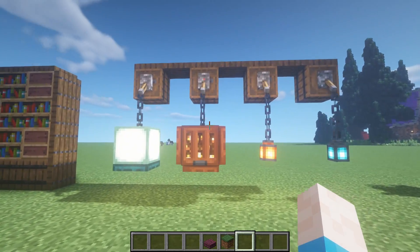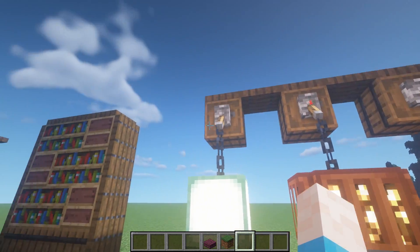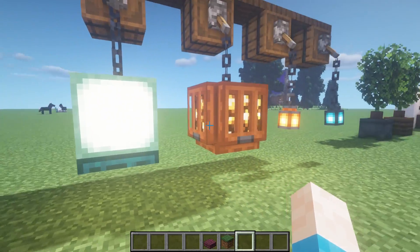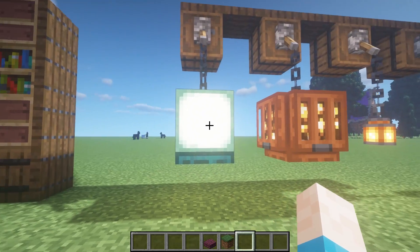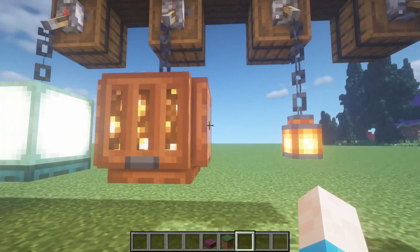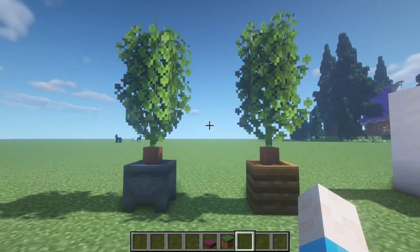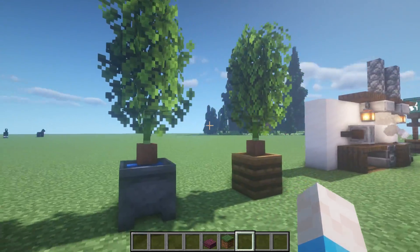Another hanging light display: use levers with chains hanging off them and then different variations of lights. You can use a sea lantern with a trapdoor underneath, glowstone with trapdoors all around, and regular lanterns hanging off for a varied and decorative lighting setup.